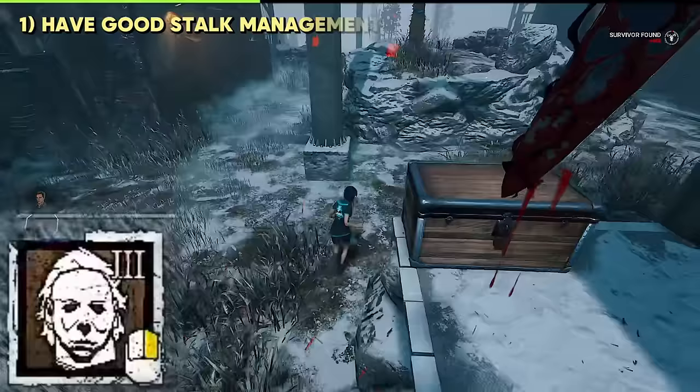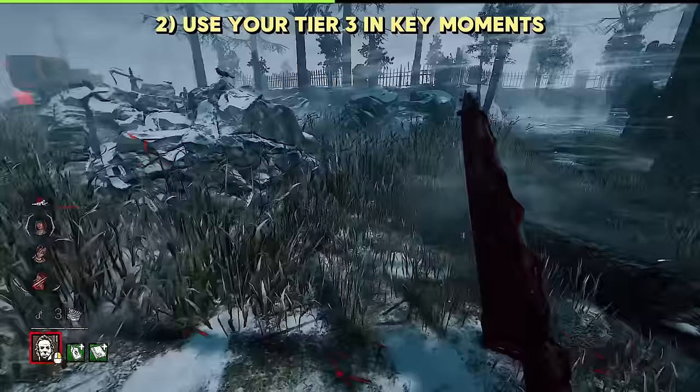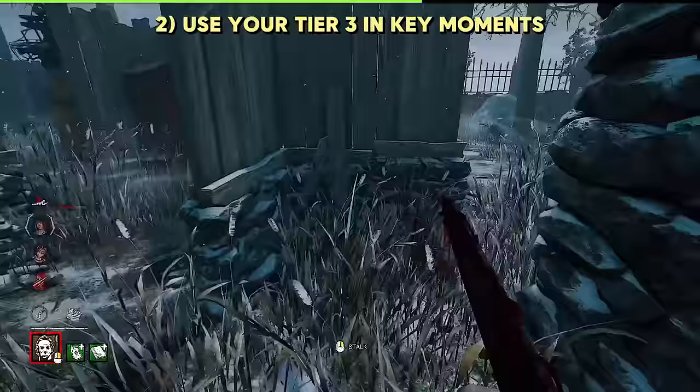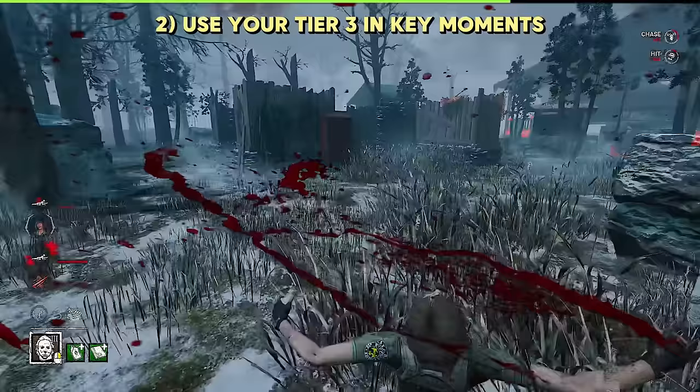Sometimes, popping your tier 3 isn't the right call. If there are 2 or more injured survivors and you're currently chasing a healthy survivor, sometimes it's best to down the healthy guy in tier 2, and let the injured people heal up in the meantime, and you can down those survivors in tier 3. This makes it more efficient to use your tier 3, and also buys you time since they're going to be healing instead of working on generators.